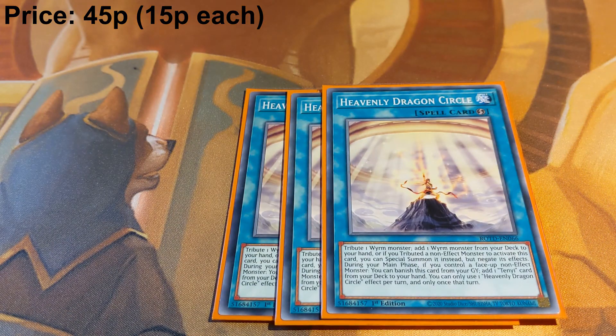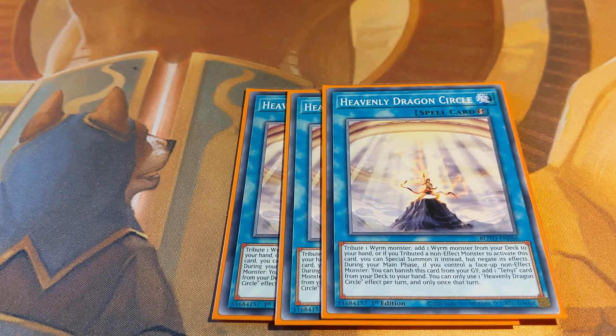Heavenly Dragon Circle allows you to tribute Worm monsters, search them for other Worm monsters, and then special summon them if you tributed a non-effect monster. This allows you to push through extra damage for OTKs, search for the monster you need in the graveyard to use its effect, and you can also banish it from the graveyard to search for any Tenyi card in the deck.